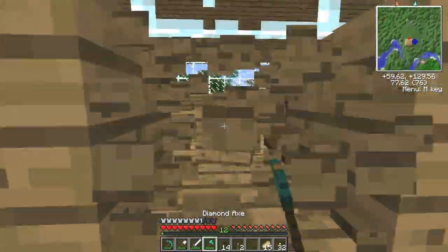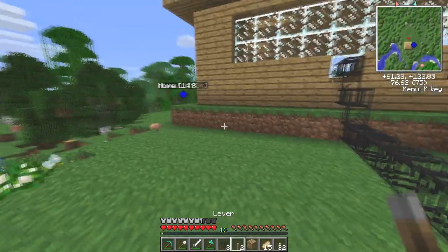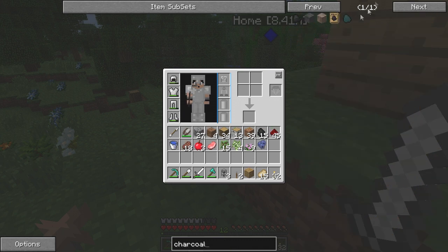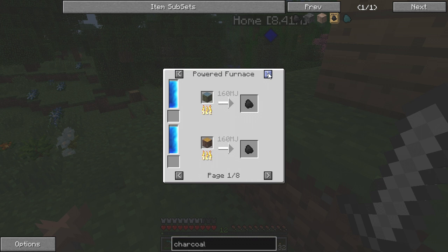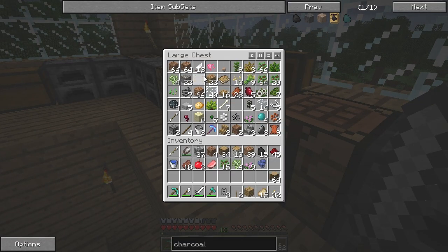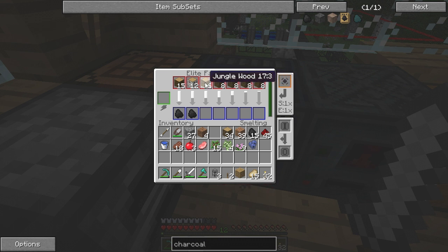We need the charcoal, probably right now. I have to figure out how to craft charcoal because I forgot. Let's check out charcoal — I know there's an easy way to do it, you can put it in the powered furnace with any type of wood. We should be able to place it into the elite factory. I'm going to take all the jungle wood I have — birch, basically everything — maybe not oak wood, I'll keep that. There we go, making ourselves some charcoal. Split it up so it goes a little bit faster.